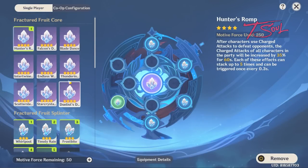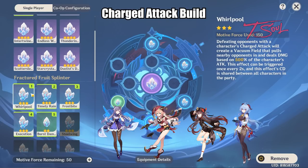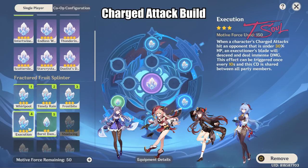If your main DPS uses charge attacks to do a lot of damage, like Hu Tao or Ganyu, then you should definitely choose the Hunter's Romp Crystal. It increases your charge attack damage by quite a lot. To synergize more with charge attacks, I always pick Whirlpool since it has a nice vacuum effect and does extra damage. Execution is another one that helps out charge attacks, but it doesn't do a crazy amount of damage for how infrequent it happens.